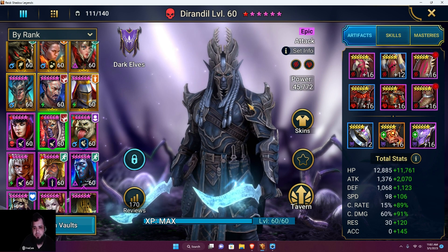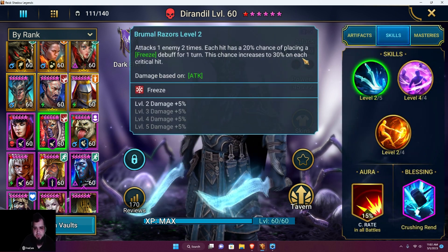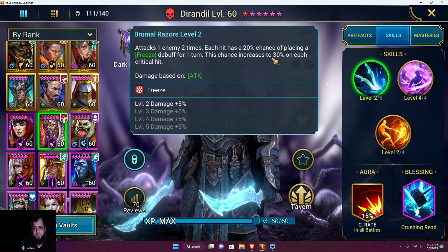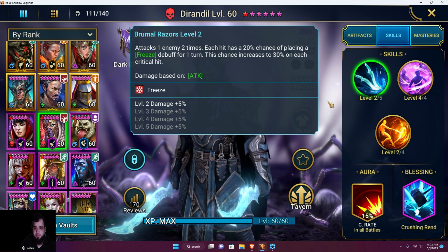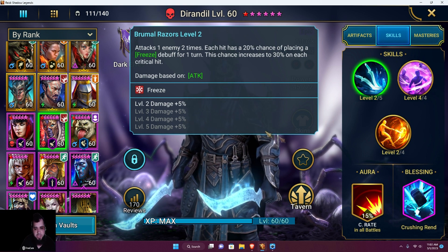So if you don't know what he does: his A1 is a two-hitter, each hit has a 20% chance to freeze the target, and that increases to 30% on critical hits. Since he's critting every time, it's effectively a 30% freeze chance. When you level that up, it's all damage.